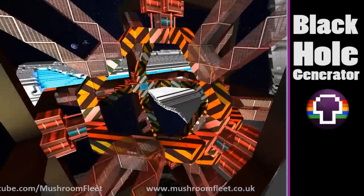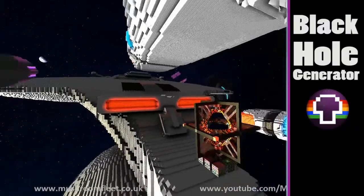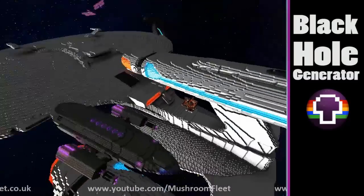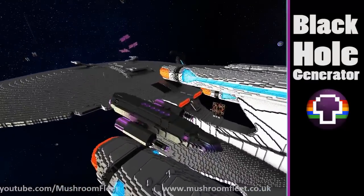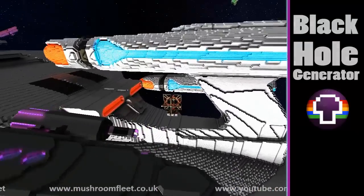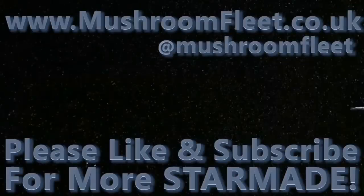The core that you put in the middle of the thing - that thing that's dead now, probably. Well, that was the black hole generator, everyone, I suppose. So that's all I wanted. We just found this next to the ship, so we just wanted to see what it does. Thanks for watching. See you next time. Bye!